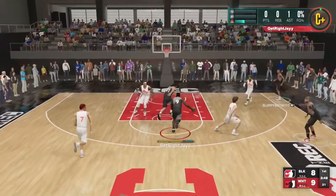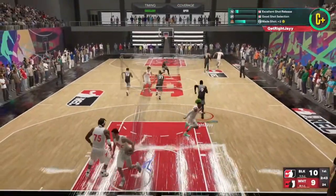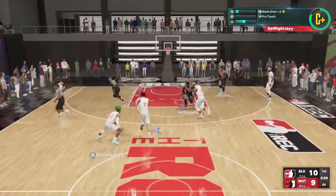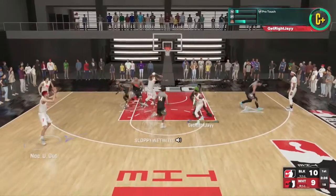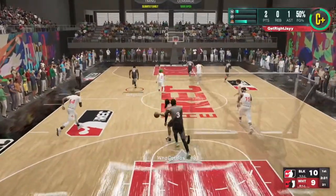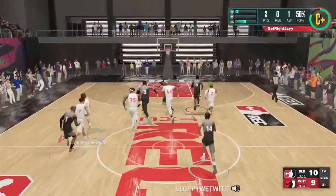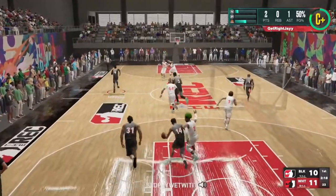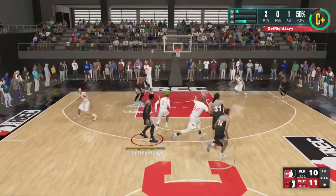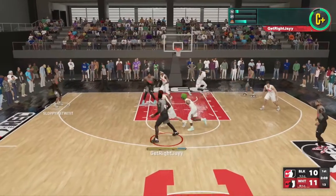Same situation again - going against a big, but the right side is wide open. This really allows you to attack an open side and get to the cup. It's not going to go in every single time - I think it's based off your driving layup attribute. I have an 87 driving layup. If you have timing off, it may just be your rating. I'll keep these coming throughout the year - anything I find to add to my bag I'll let you guys know. See you next time!